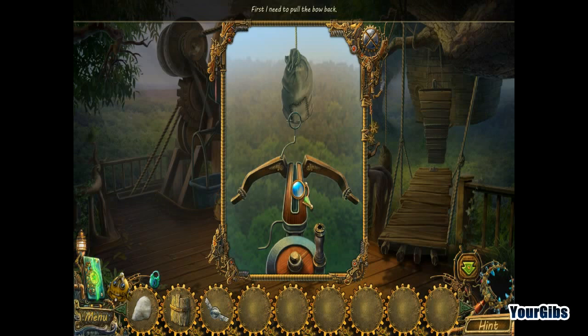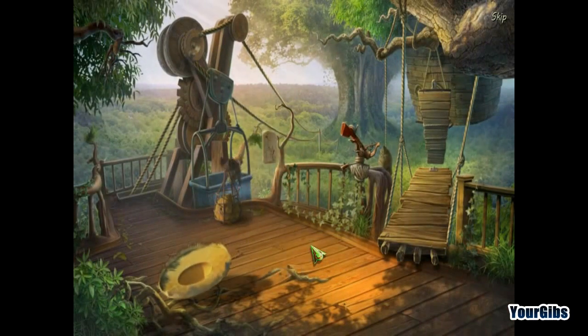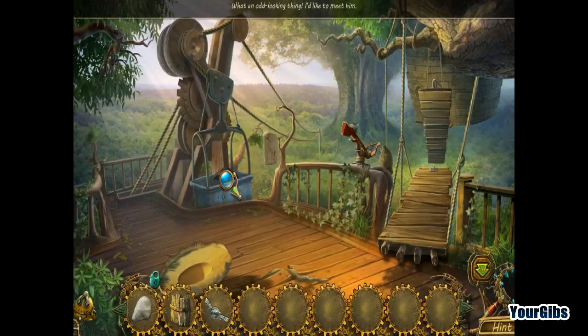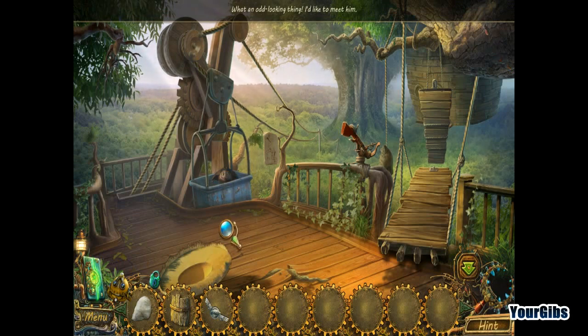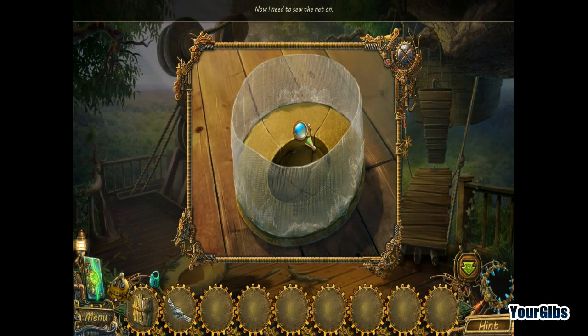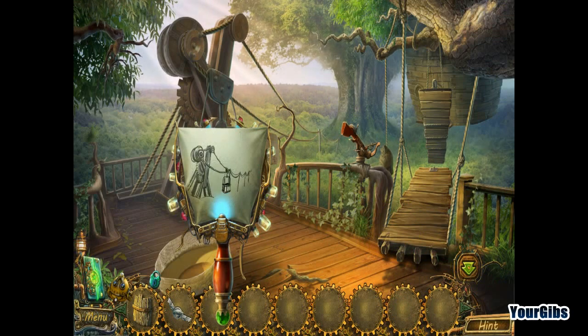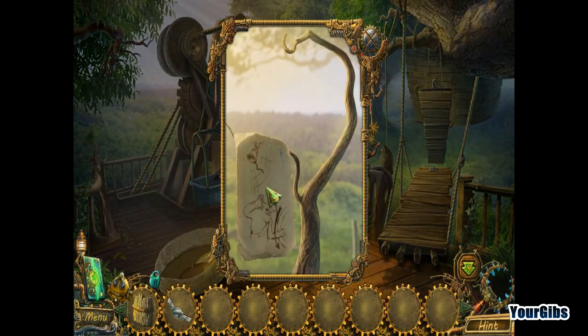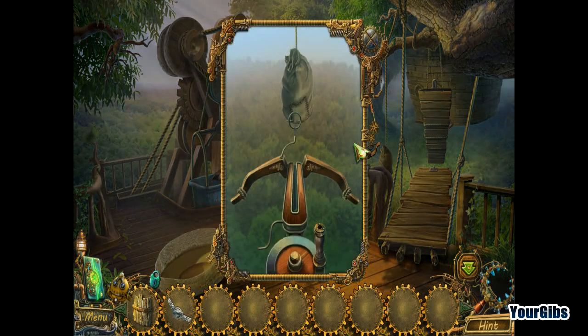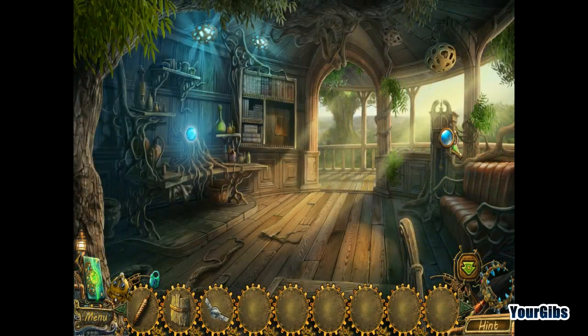So we have to shoot something — first I need to pull the bow back. What the heck is that? Looks like a beekeeper hat. He just saw the net — so detailed, this game. I don't understand what this little fella is saying; I should use the mind-scope on him. Normally the giant winds him over. Our weight is here — let's go see what that grandfather clock does next.